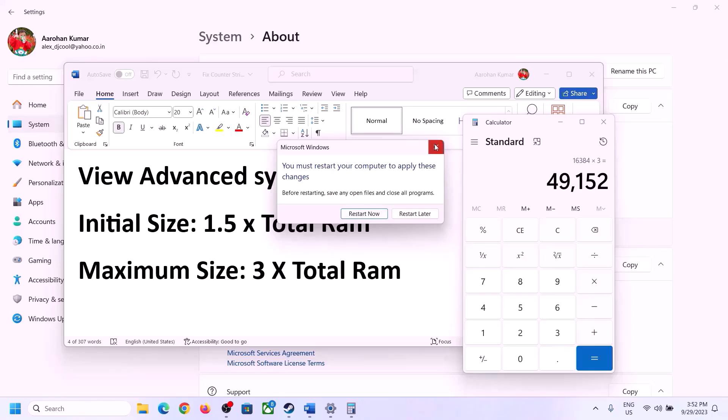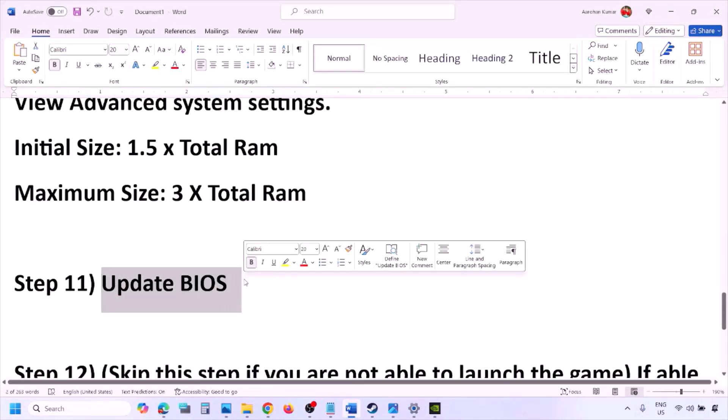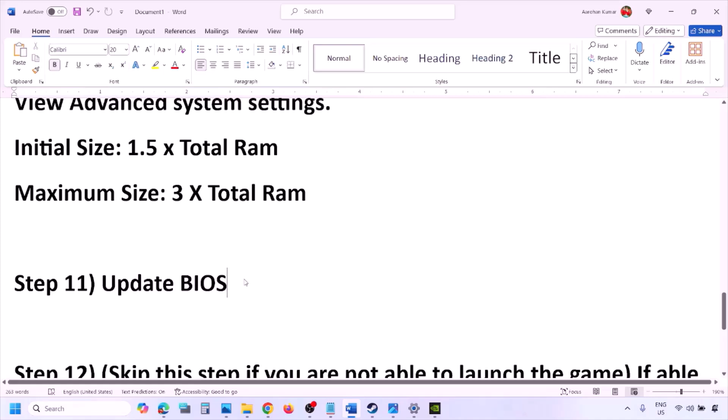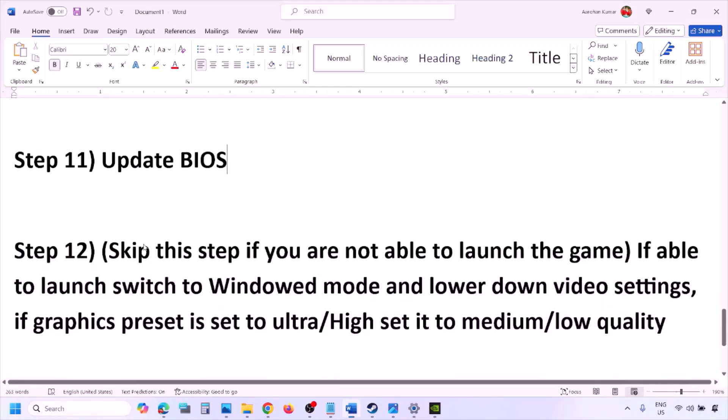The next step is to update the system BIOS. Go to your system manufacturer's website — Dell, Lenovo, etc. — select your model number, and find the latest BIOS update in the software and downloads page. Download and install it. For laptops, make sure the battery is above 10% and the AC adapter is connected before updating the BIOS. During the BIOS update the system will restart — do not unplug the power cable. After the BIOS update, log in and launch the game.